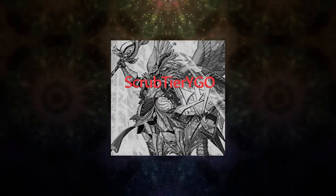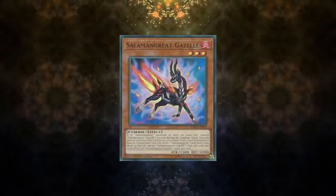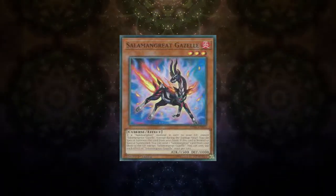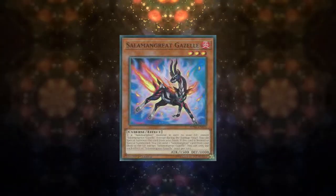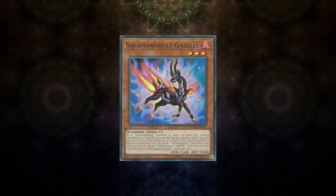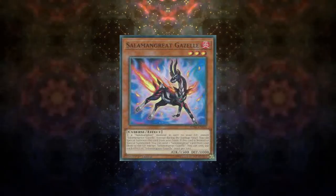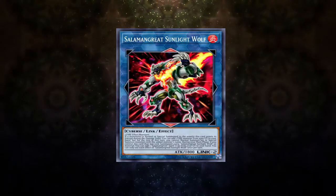Overall, the main deck itself is very graveyard reliant and the deck's main playmaker is of course Salamangreat Gazelle. This card can summon itself from the hand whenever a Salamangreat hits the grave, and it can mill a Salamangreat card from the deck when it hits the board. Because of the way it's worded, there aren't any timing shenanigans here — you can use a Salamangreat monster for link material and still trigger Gazelle. It just so happens that the deck has a link one that most of the archetype can summon.